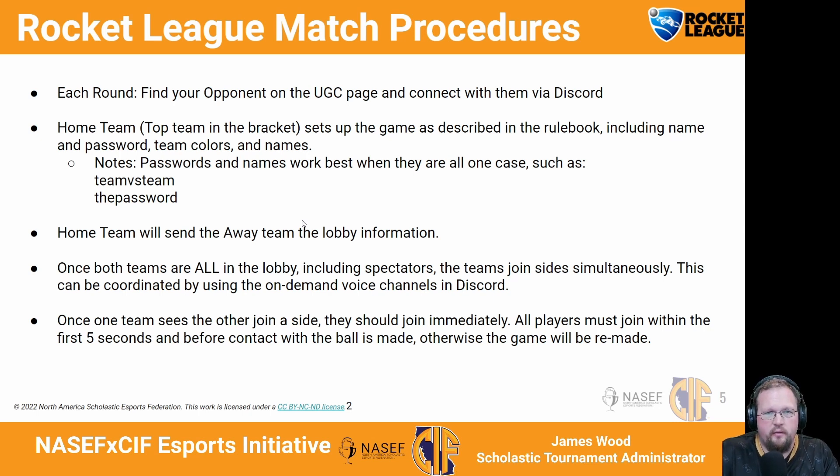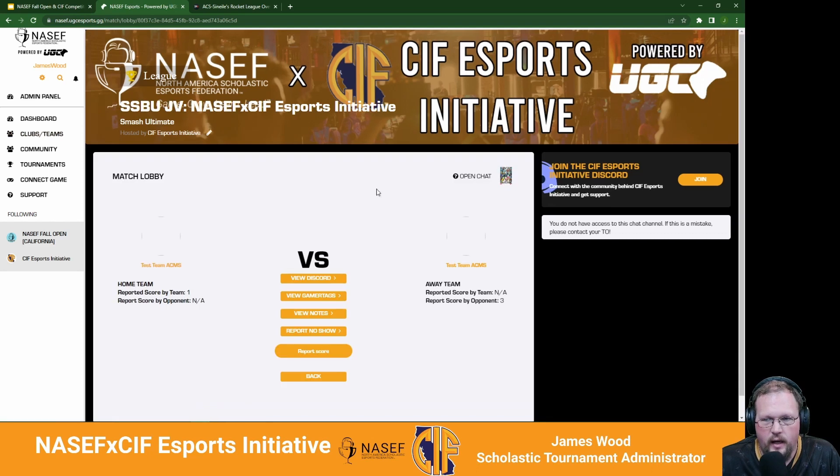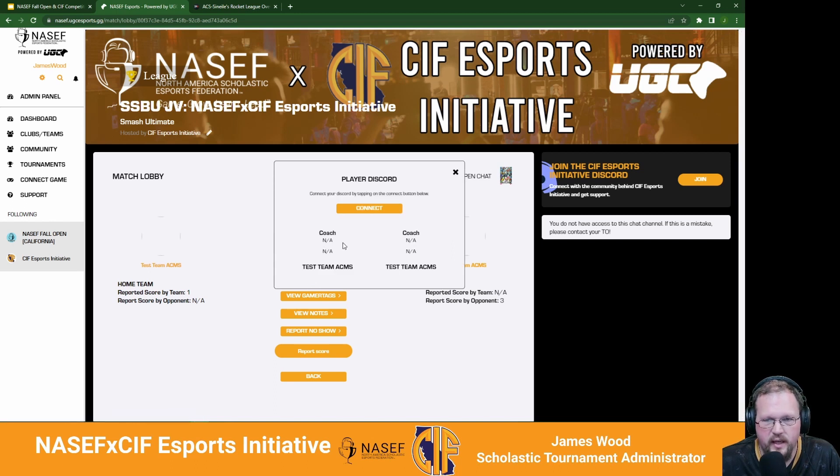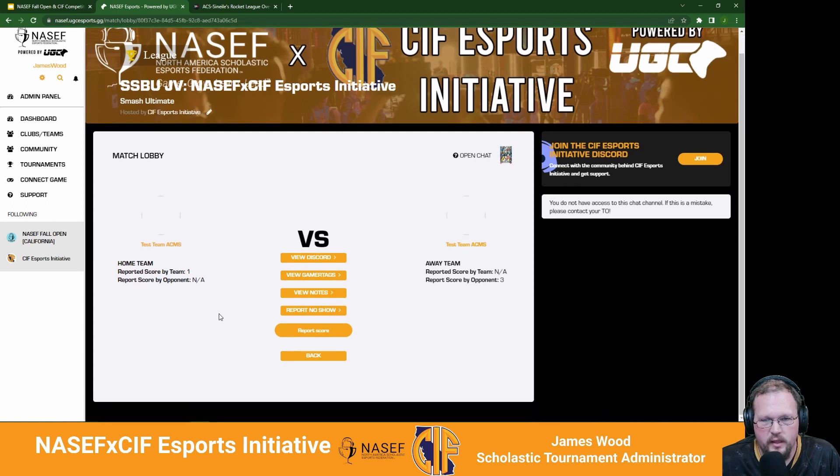For the match procedures, you're going to find your opponent on the UGC page. One way is to look under your teams tab, where you'll see your scheduled matches. Once the Discord link is initiated, you'll be able to click view Discord and see the coach Discord channels. You'll be able to connect your Discord account, see the team, see their coach, and connect with them that way.